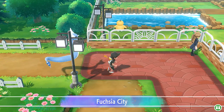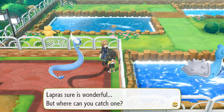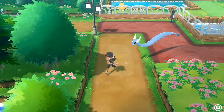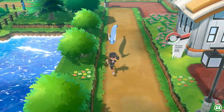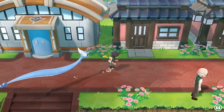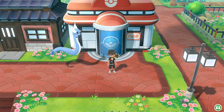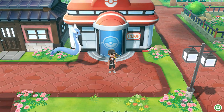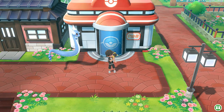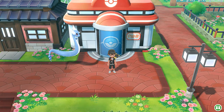So here we are guys - Fuchsia City! We already know that there is a gym badge ready for us and a lot more stuff to follow. Stay tuned - in the next episode I will be going into the Pokemon Transfer Club. I'll show you guys what's up right there - it has something to do with your regular Pokemon Go application on your phone. Thank you guys for watching, I will see you guys next time.